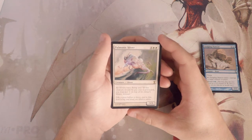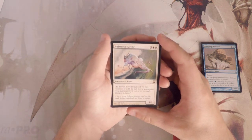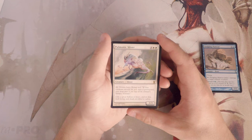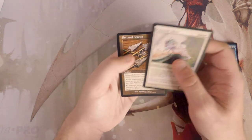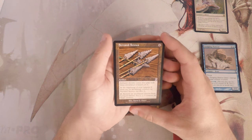Our rare is Pulmonic Sliver — a 3/3 for five. All slivers have flying, and if this creature would be put into the graveyard you may put it on top of its owner's library instead. Obviously a very powerful card, and a great reason to be in a sliver deck. But because I don't know how much support there is in this set for slivers — I know there's a decent amount but maybe not enough to make it work — I probably wouldn't want to take it.